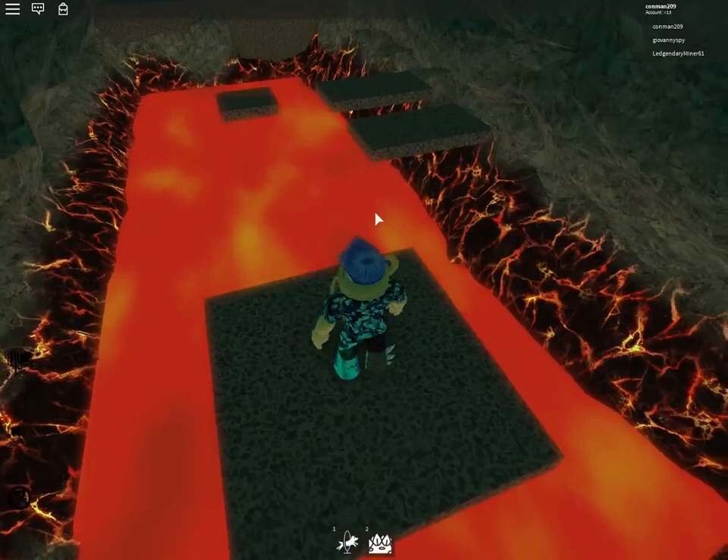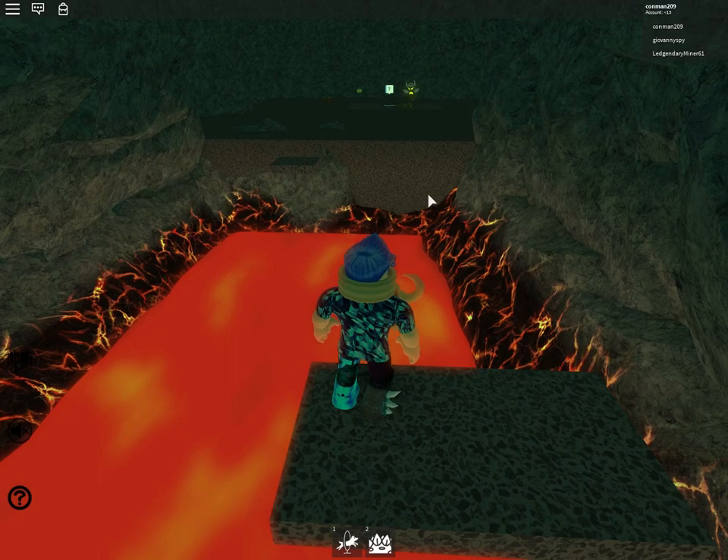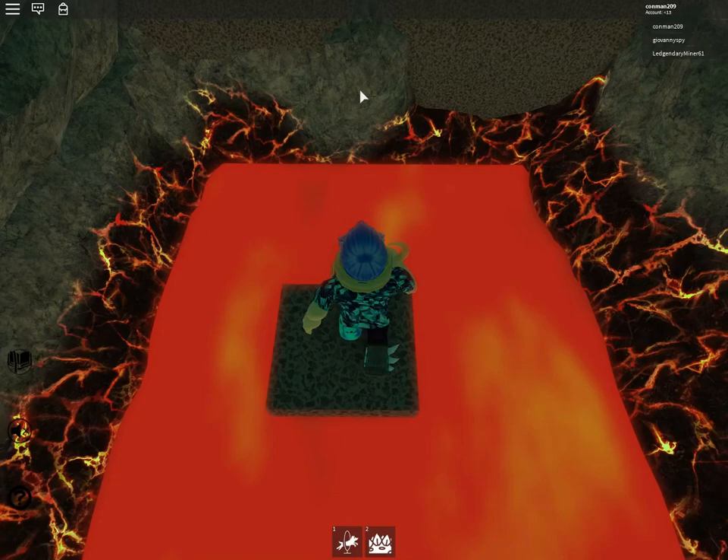So if you have a night vision pet, always try to use it. Then as you can see, you can see that little yellow dot — and that's the Canary Pet. You don't need any special thing, it doesn't matter. And that's it.